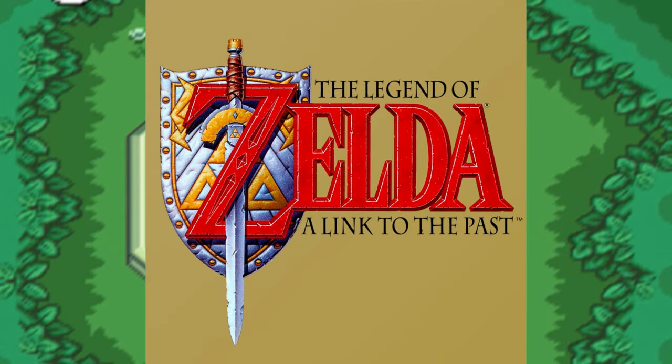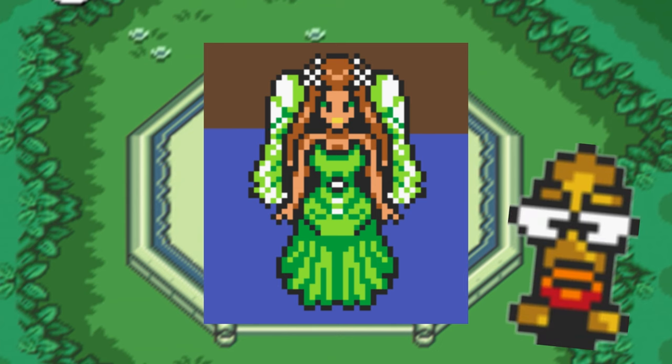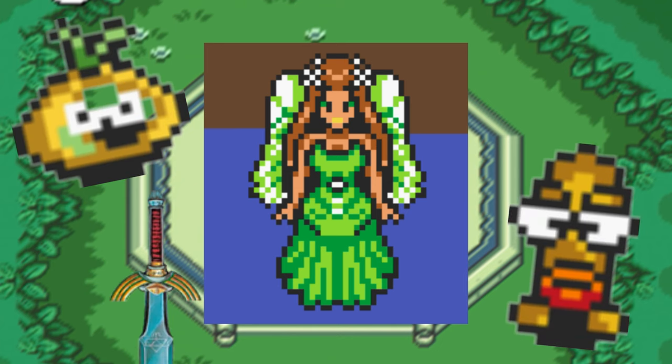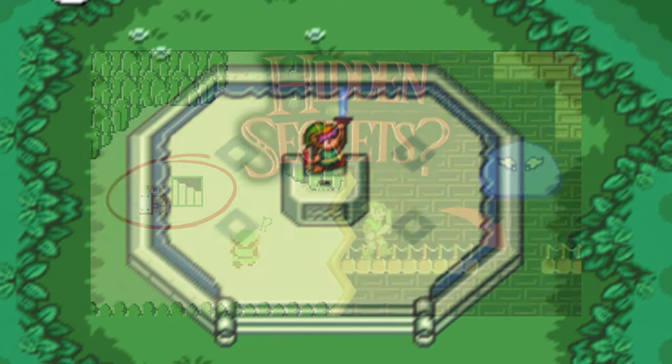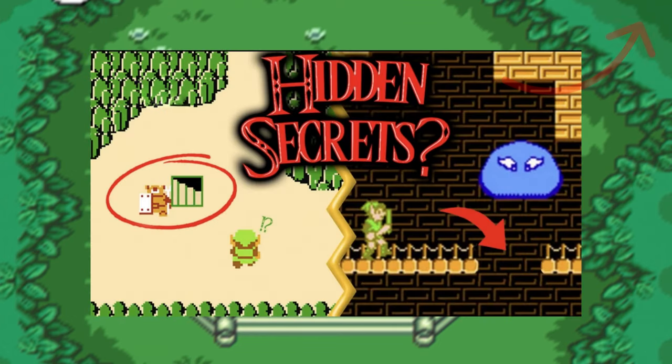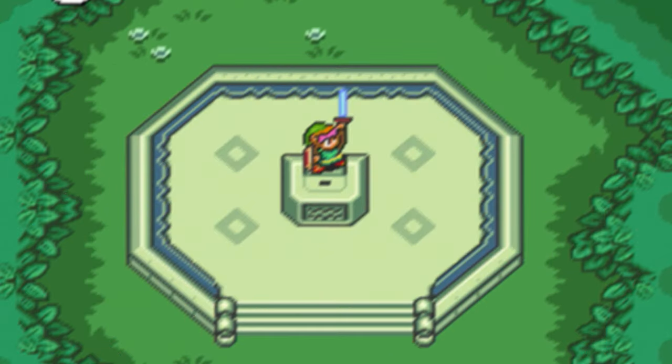Hey guys! Today we're going to dig through A Link to the Past for some lesser known facts, secrets and easter eggs. I know this won't be all of the secrets found in the game, but it'll be quite a lot of them. Some are well known and others have been forgotten. Let me know in the comments if I missed one or what your favorite secret is. I'll leave the link here for the first video of the series showing the secrets of The Legend of Zelda and Adventure of Link if you're interested. Now, here are today's secrets.